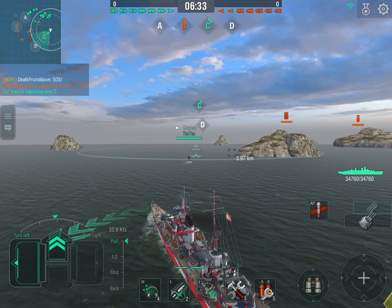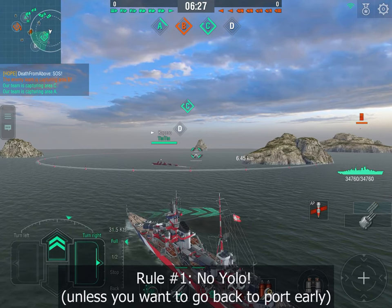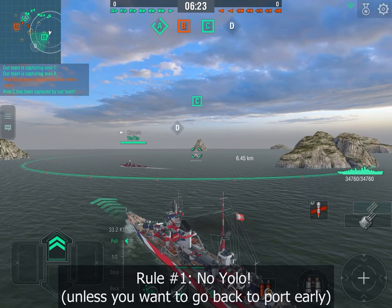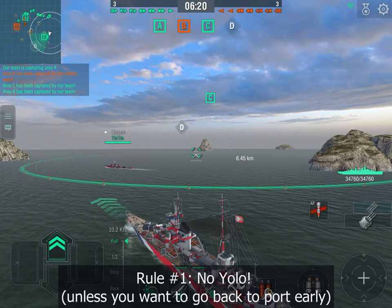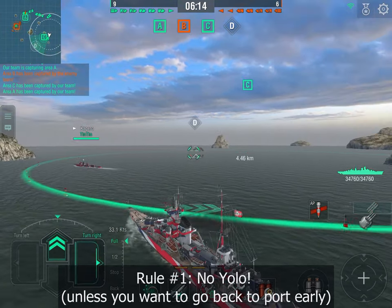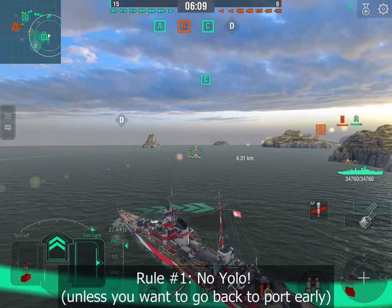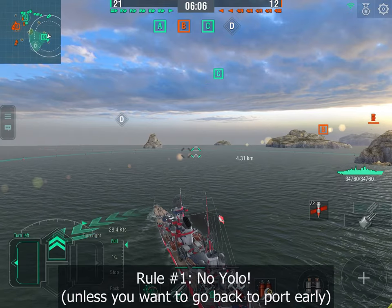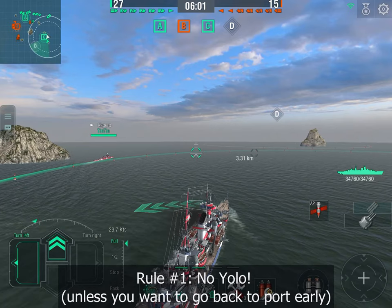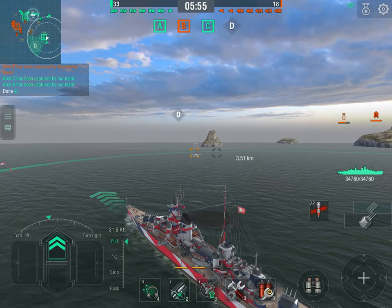Rule number one: no YOLO. Cruisers are essentially support ships, meaning you will never go anywhere alone on the map unless you are 100% certain it's safe. Here I'm carefully following my destroyer — nothing has been spotted at D yet. We suspect the enemy team has gone towards A and B, but we're not sure, so I'm staying behind my destroyers and always willing to retreat.